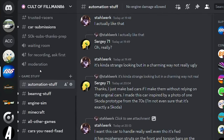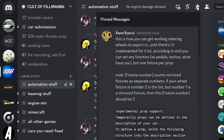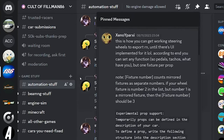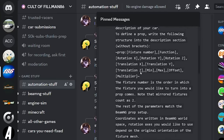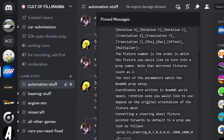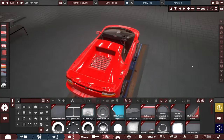So in my Discord, in my own automation section, they've already pinned this and it's the explanation. If you want to get this, just go to my Discord, go to automation stuff, pin comments — it's the top one there at the moment. If you're watching this much later, it may be further down.